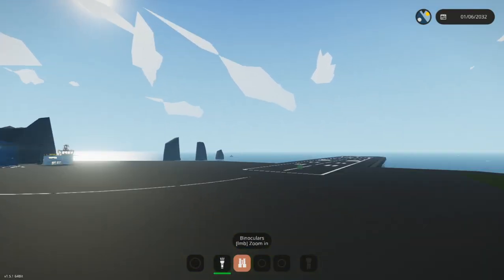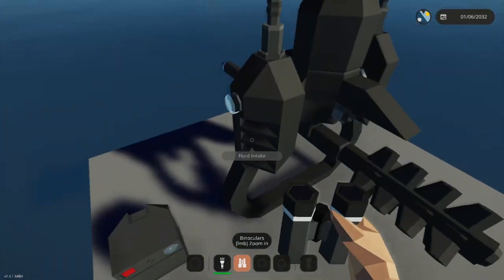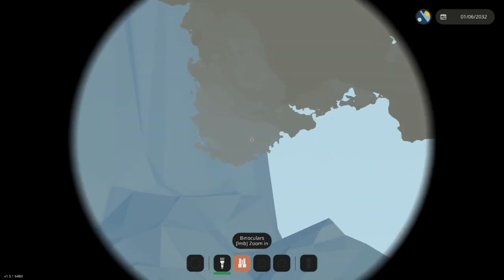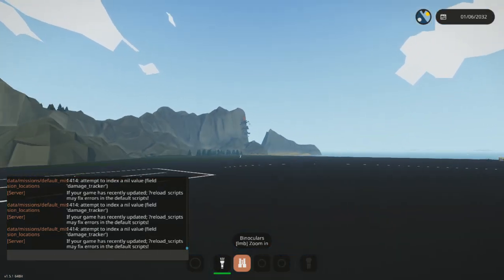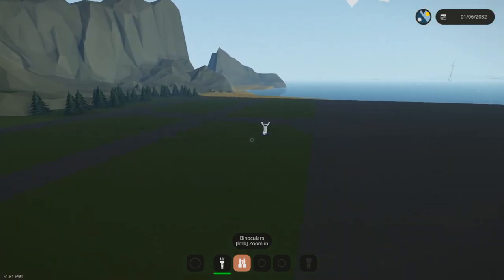I'm gonna go arm the flare and then super speed over here — I went too far — and then I'm gonna launch it. You can see the flare up there, and the missile went up and hit the mountain this time. I think the flares do actually do something, but I set it to chaff instead of illumination or parachute.